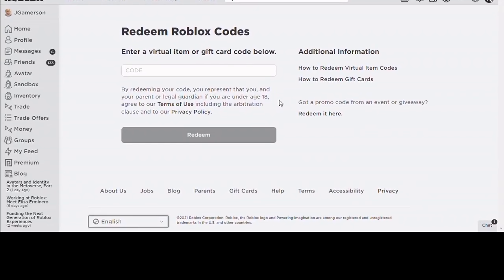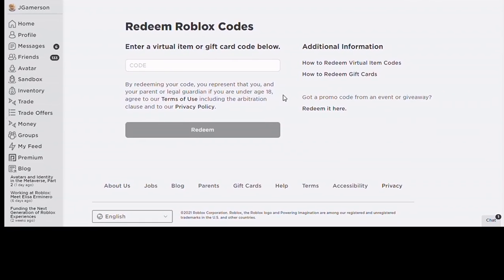Go to roblox.com/prime gaming and put in the code right there, then you can redeem it. That's the end of the video — make sure you like and subscribe for more helpful videos. Bye!